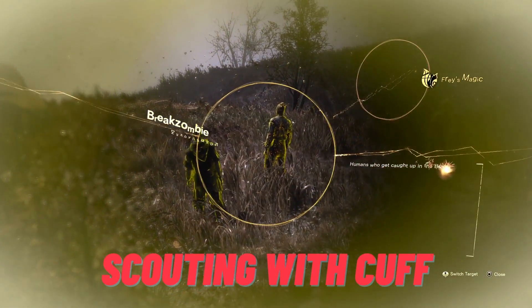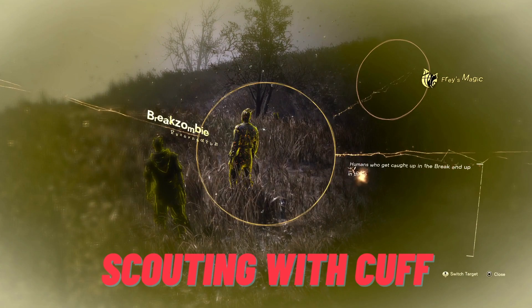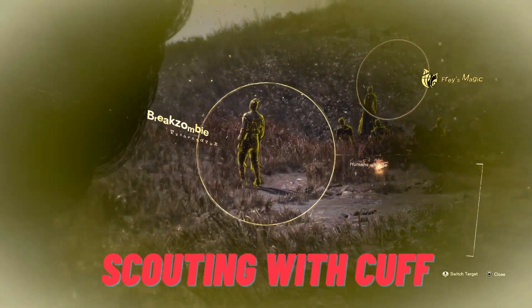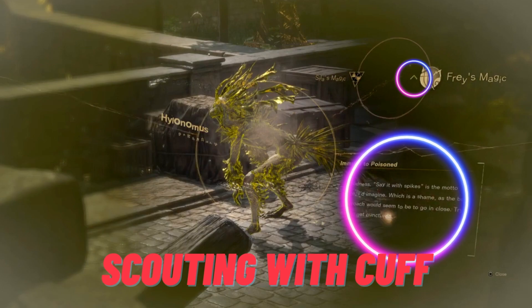When you press up on the d-pad to do a Cuff scan and scan an enemy, you can press up again to get a scouting report. This includes, very importantly, what magic that enemy is vulnerable to. The arrows on the wheel in the upper right indicate what the enemy is resistant to and what they're vulnerable to. The way I remember: up is like thumbs up — yes, use that magic, they're vulnerable to it. Down is thumbs down — don't use it, they're resistant. Don't forget to read the blurb too, as it sometimes offers hints on how to defeat a baddie.